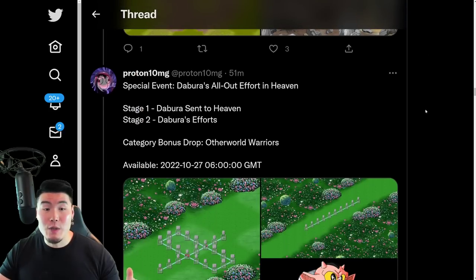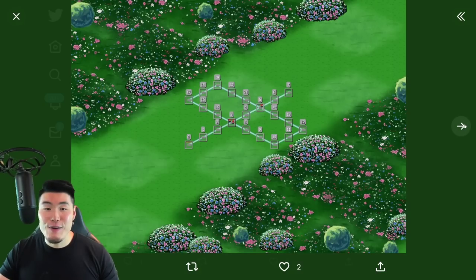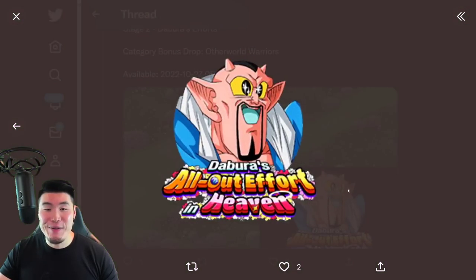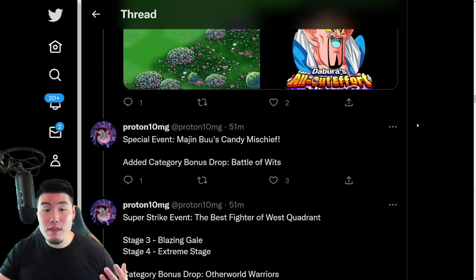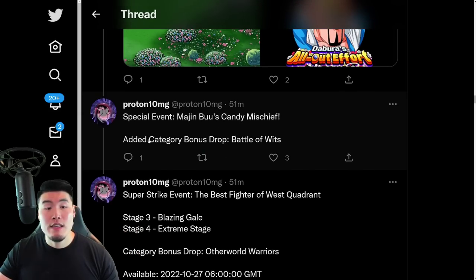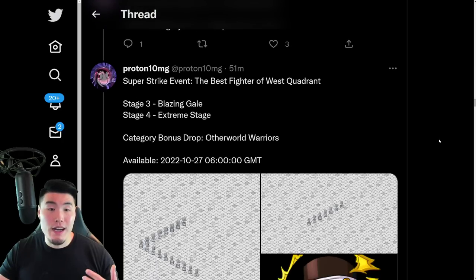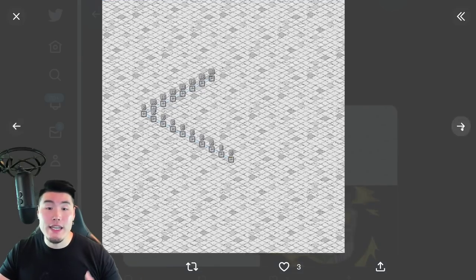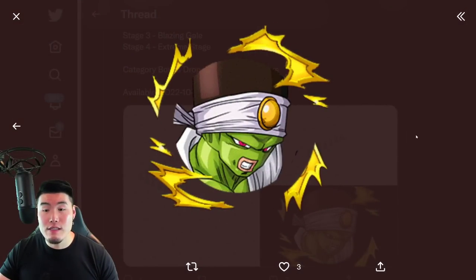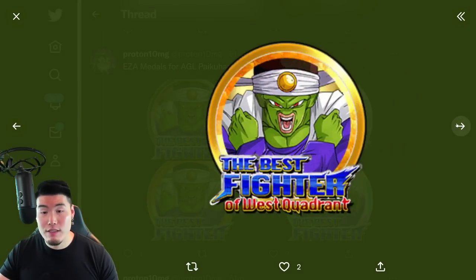We also got 2 stages for the Dabura's All Out Effort in Heaven, along with the Dabura medal. And also an update to the Majin Buu's Candy Mischief event from many years ago — the Bold Halloween event. They added a bonus drop category, which is Battle of Wits. And we got 2 new stages for the PyCon event.